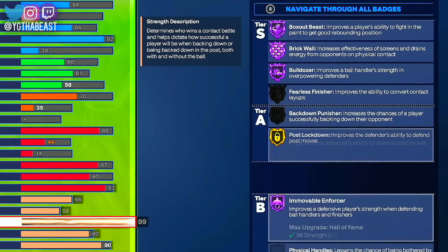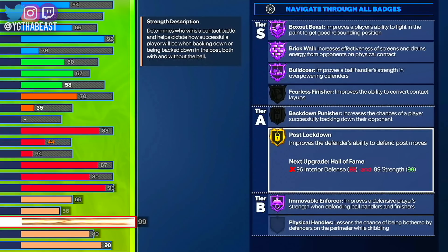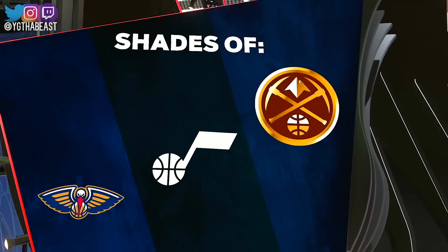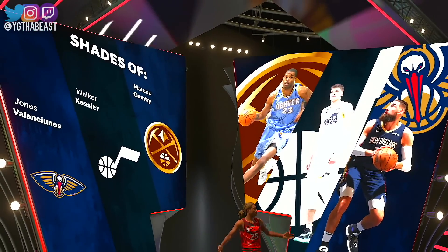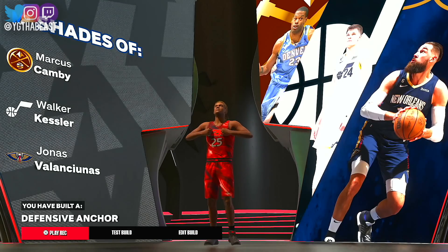With this 99 strength, most of the badges you get are on Hall of Fame with a few on Gold. Box Out Beast, Brick Wall, Bulldozer, and Immovable Force are what you get at 99 strength, and then Post Lockdown on Gold. With this build — 92 standing dunk, 67 three-pointer — the player comparisons are Marcus Camby, Walker Kessler, and Jonas Valanciunas. Let me give you guys a little glimpse of what this player can do.